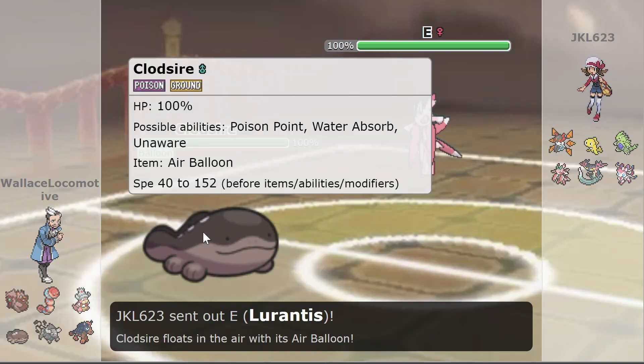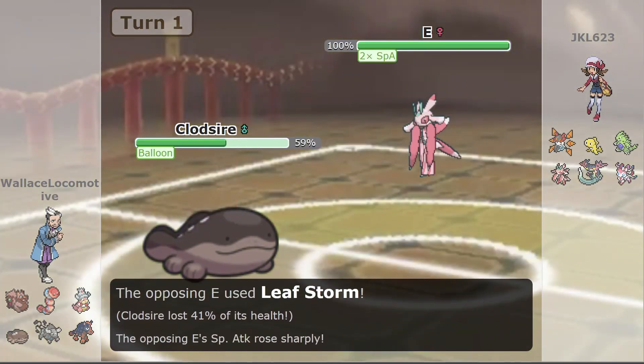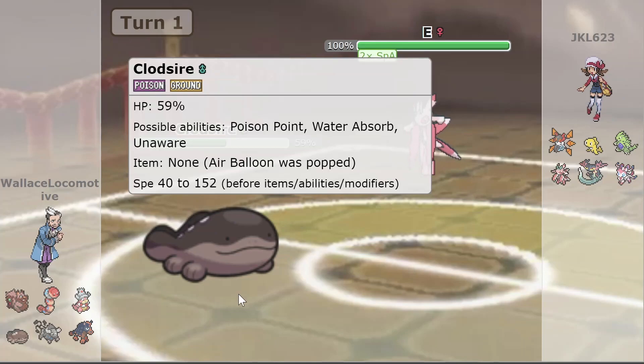Clodzire is a pretty bulky, specially defensive Pokemon, so in the face of Laurentiis it's probably not that scared, despite Laurentiis being kind of scary. Laurentiis starts up with a Leaf Storm and boosts its special attack, dealing 41%. An unboosted Leaf Storm from a max special attack Laurentiis should only deal a maximum of about 31% to a full HP, full special defense Clodzire. So this indicates Clodzire is probably not invested in special defense at all — it pops the Balloon, which ultimately didn't really get to do much this game.